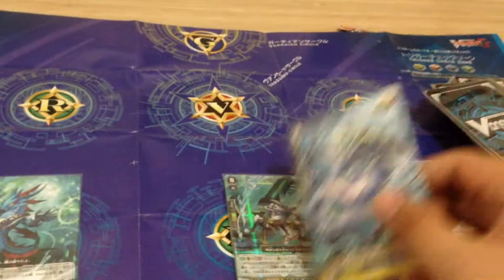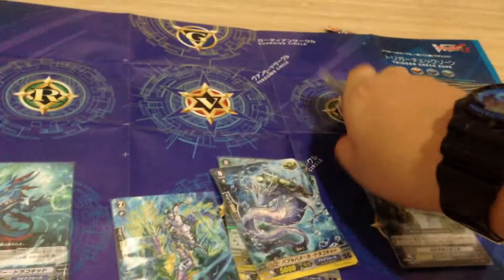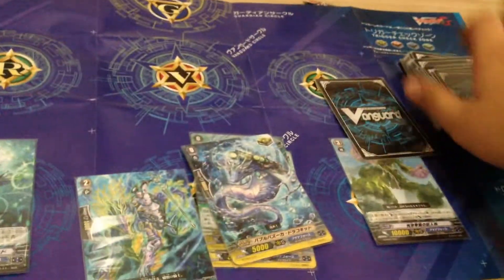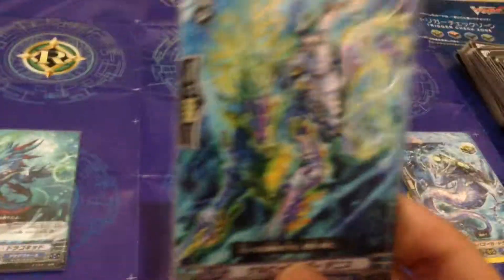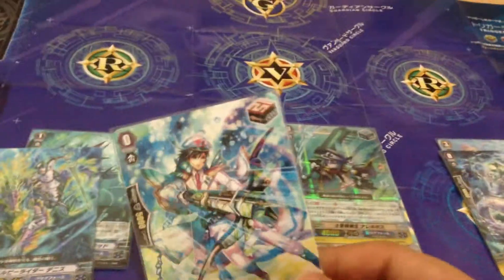Then we have the critical trigger. Oops, something dropped. We've got the grade two 10,000 attacker — this guy is cool. Then the draw trigger.